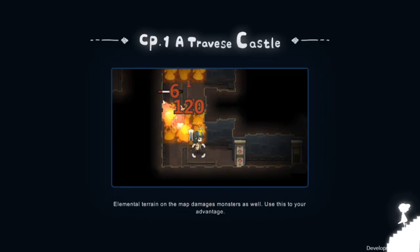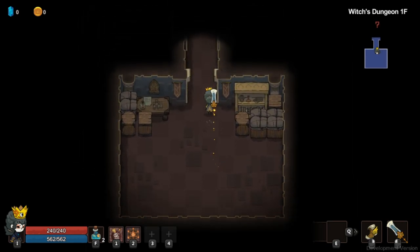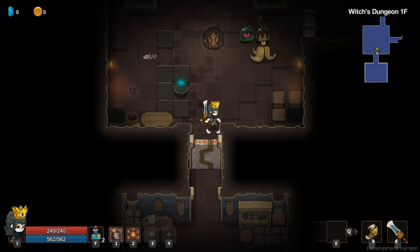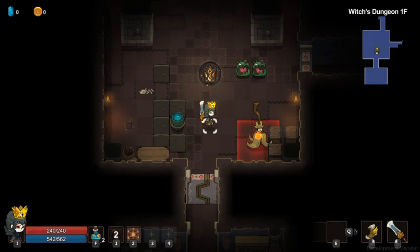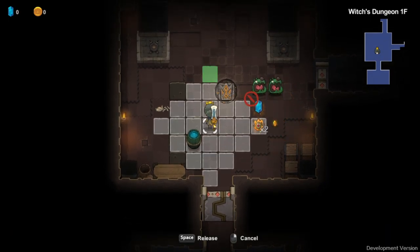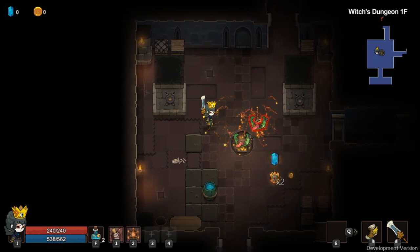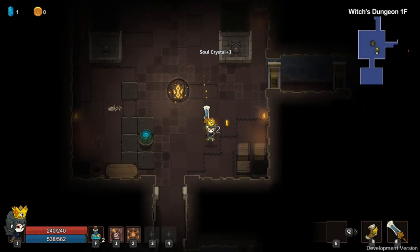Now let's get into the gameplay. Like I said, step-turn-based — every time you step, enemies move and you move, and basically every step is like a turn. As I step, this guy steps — the broom. You've got to come up with the best strategies. There are quite a few games kind of like this; Crypt of the Necrodancer is one of them.